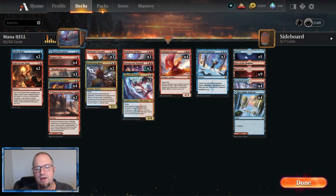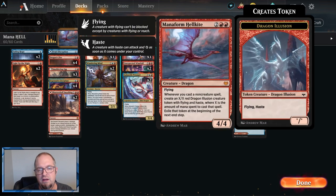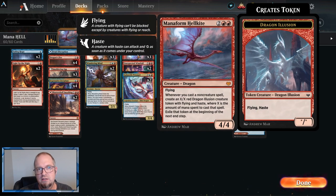Welcome combatants to another day in the arena, it's your boy James aka Neural Net Games bringing you the second Crimson Vow video for the day. I'm working hard, having a great time, and I call this deck 'Mana Hell' — it's based around the Mana Form Hellkite, one of the newest and most powerful cards.